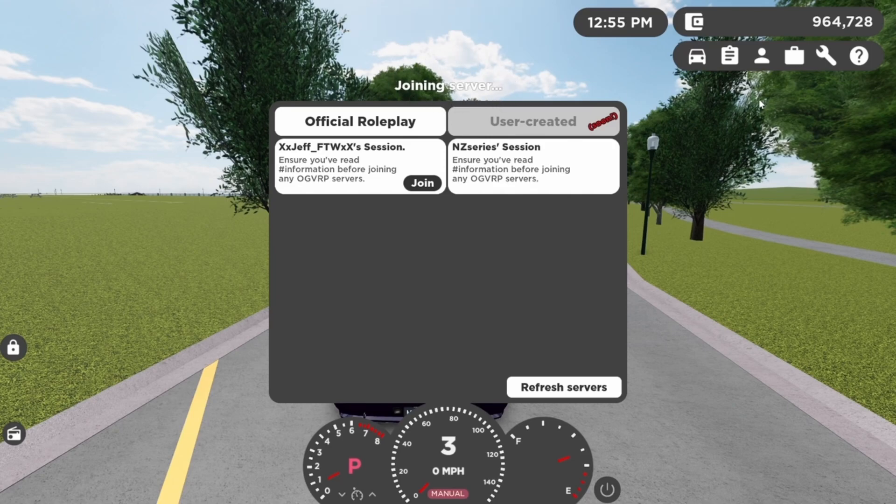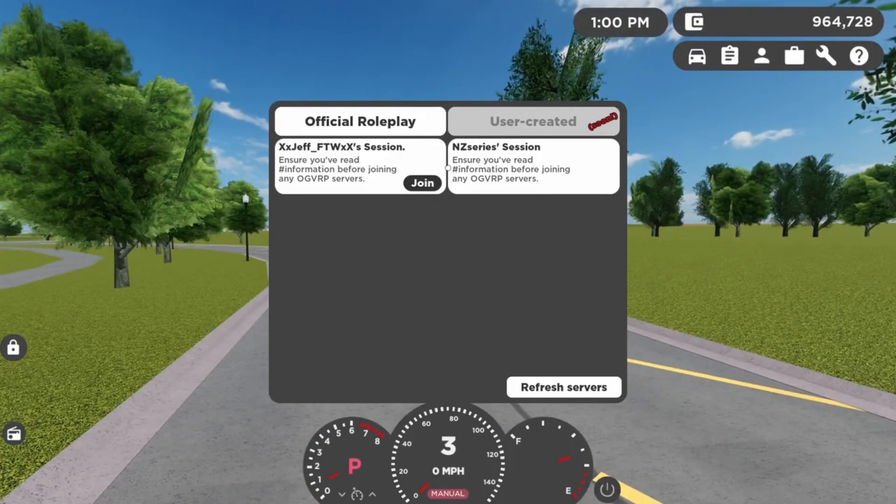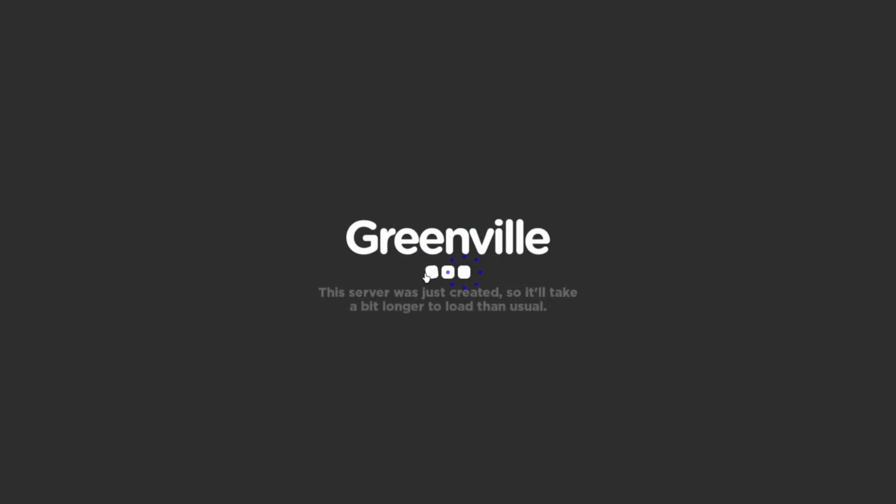Then you press Ctrl+R and this will pop up — it says 'Official Role Play' and you click on one server. Sometimes it doesn't say anything because there are no role play servers available. Just to be clear, this will not make you go into a role play server — it makes you go into a private server.